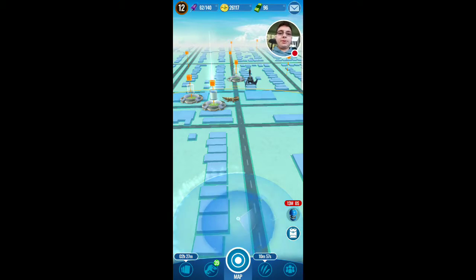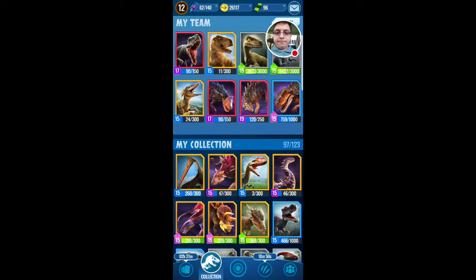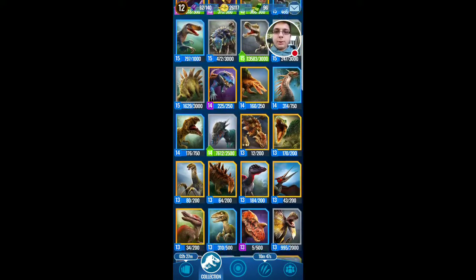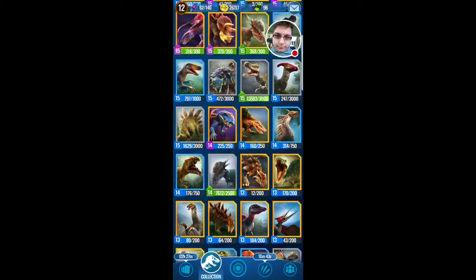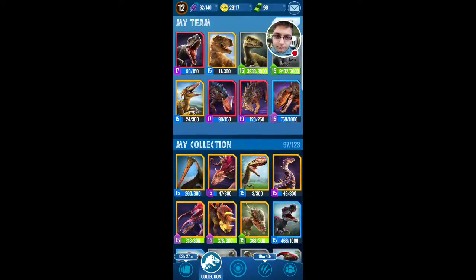I'm just waiting for these 13 minutes to run out and see what we're doing, so I'm gonna look through the DNA. This guy I'm not leveling up because it's a waste. I might switch him out with a Lythronax or Ankylosaurus unless he gets a hybrid soon - the update probably isn't out now but we'll probably get a new update later.